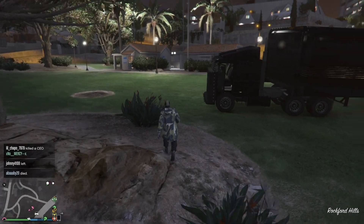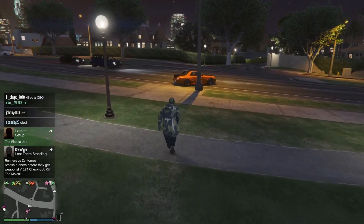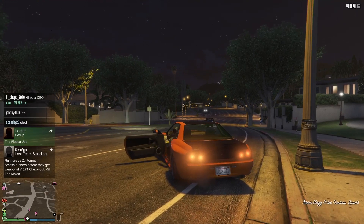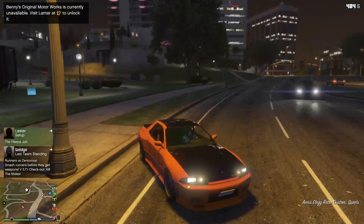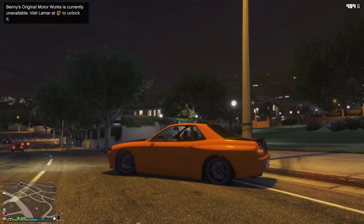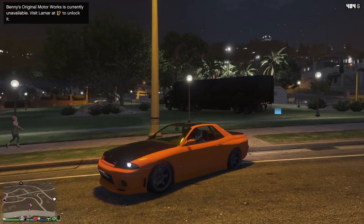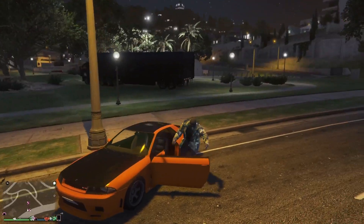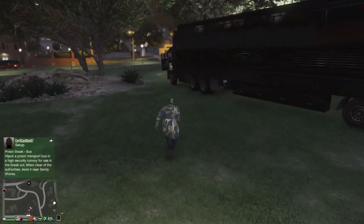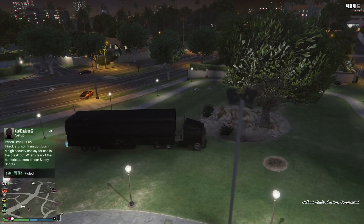I'm gonna show you guys another problem that people are having. As you see when we backed out of the job and come over to the car, the car is bricked — it will not move. People are asking what to do when the car won't drive. The glitch still worked — that is a duplicate car right there, the tag is different, it's already duplicated. So if that happens to you and you cannot drive your car...